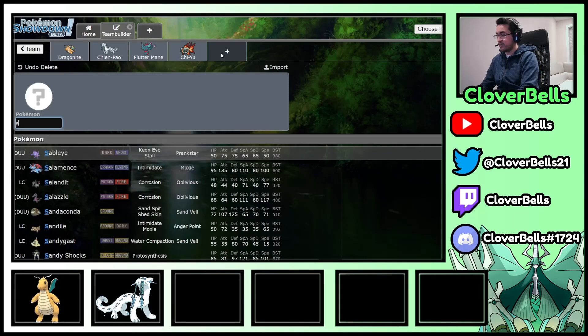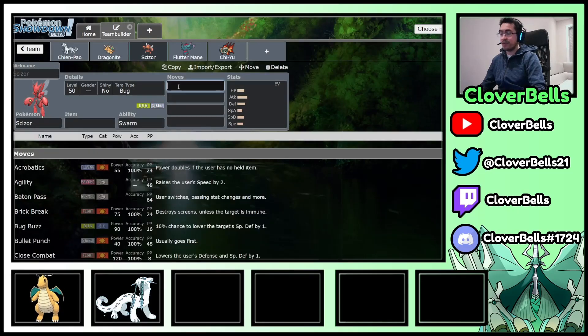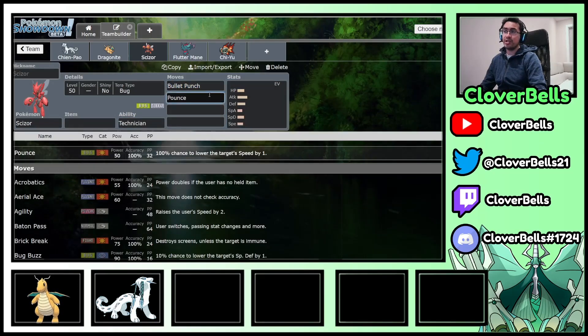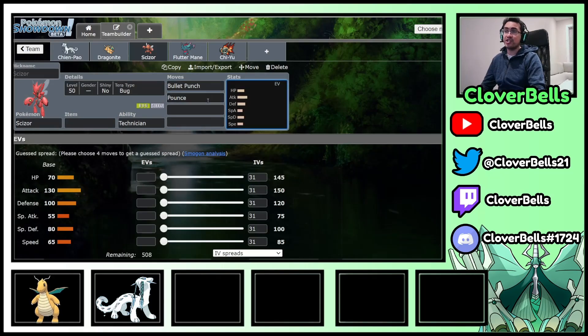Scizor is the big game changer I feel on this team. With Dragonite and Chien-Pao you get a physical element, and Scizor adds to that with Bullet Punch and Pounce, along with Technician doing a lot of damage. We're in a dark-heavy meta with the Ruination Pokémon, and Bug type is really good against that. With Fluttermanes still running around, the Bullet Punch pressure against Fluttermane is also very strong. Scizor in this format is much better than previous formats, and the Steel and Bug typing is really good currently against those Ruination Pokémon.